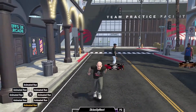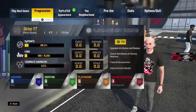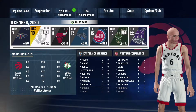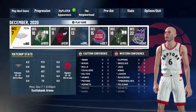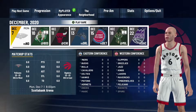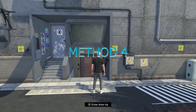The third method to gain VC is to play a MyCareer game. To play a MyCareer game, just go and click on the MyCareer game that you want to play. Each MyCareer game you can get anywhere from 500 up to 1,000 VC per game. So just play MyCareer games and get your VC.